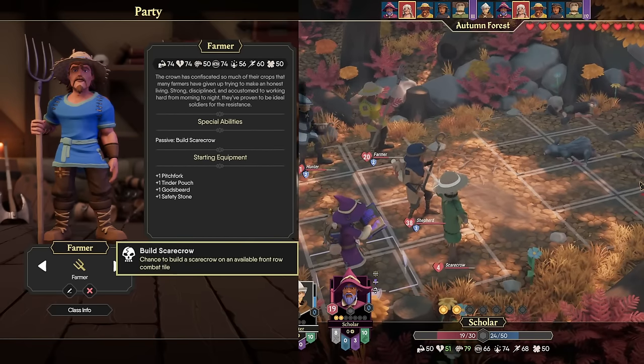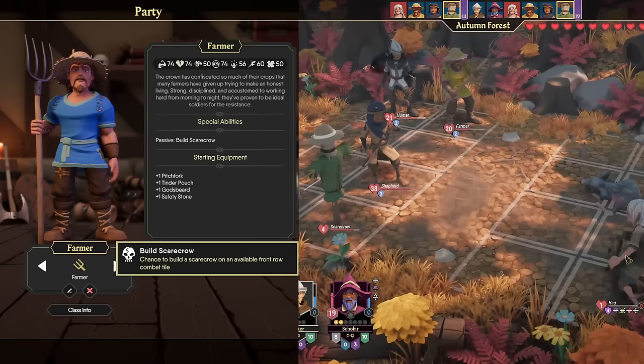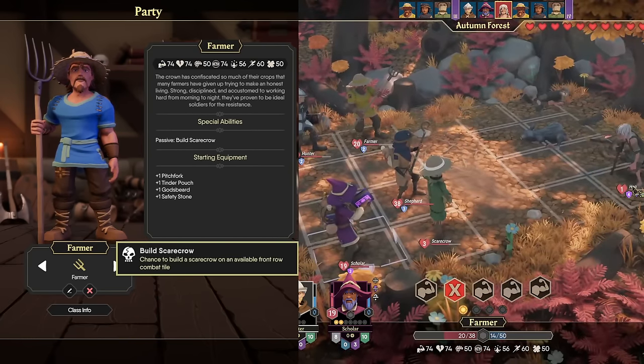The Scarecrow protects whoever's behind it, which makes it excellent to use with squishy damage dealers like the Scholar or Hunter — they can stand behind their own Scarecrow and not worry about taking damage. Combined with high awareness for solo ambushes, this makes them a pretty decent class. They start with a decent melee weapon, the Pitchfork, which is a high-damage polearm.